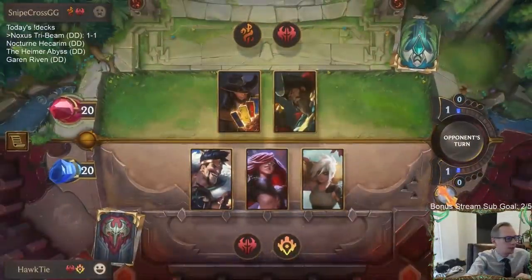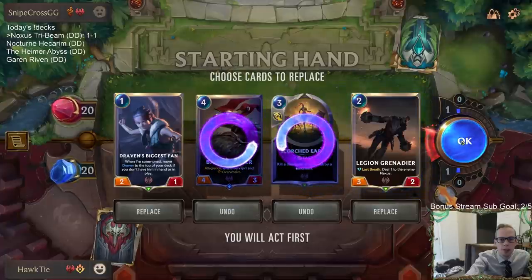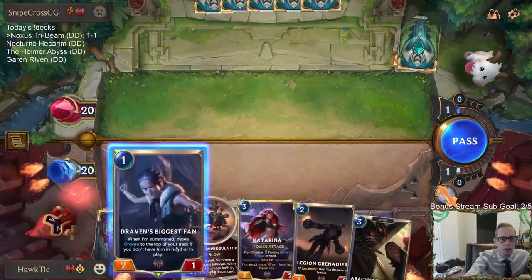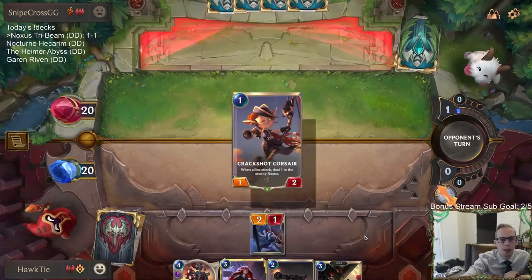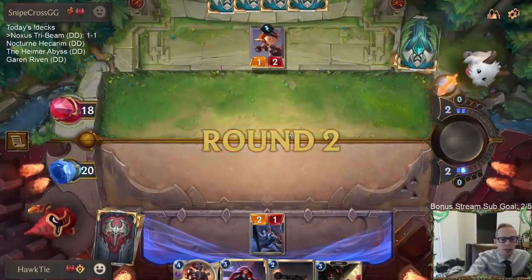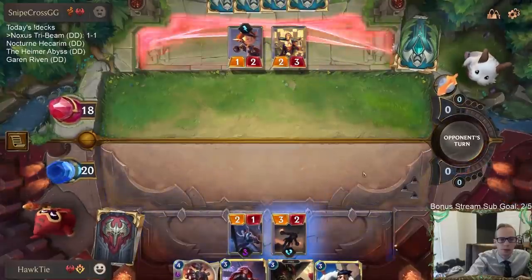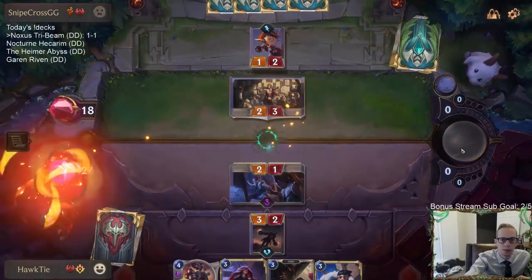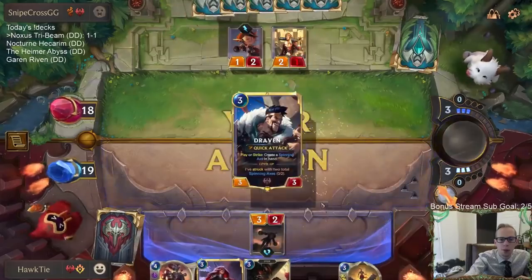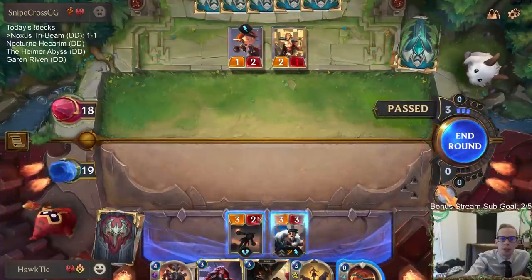Okay, one and one. We're going to mulligan the Scorched Earth — not that easy to deal damage to stuff — and we'll mulligan Basilisk Rider. Basically with this deck we're always going to mulligan the four-plus cost units every matchup. We should have plenty of threes. I guess we could keep a four-drop if we already have the three cards we know we want and choose to keep it. I'm going to play Draven on turn three — they probably had no idea. Not with Draven's Biggest Fan or anything.